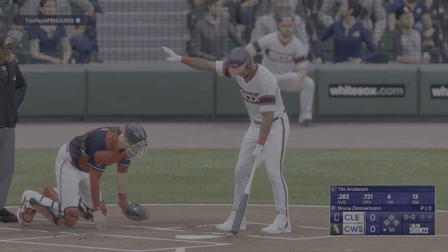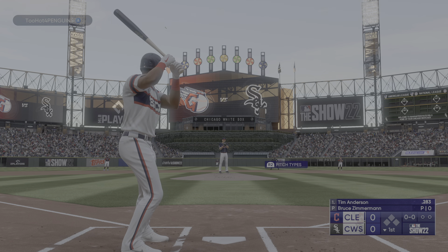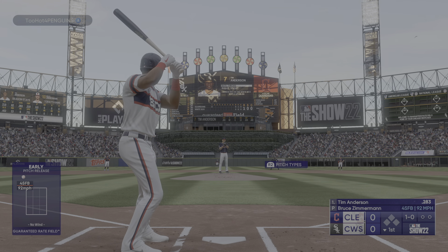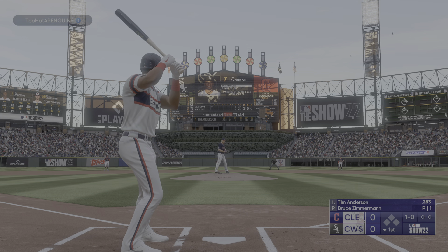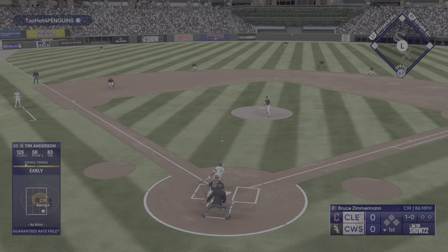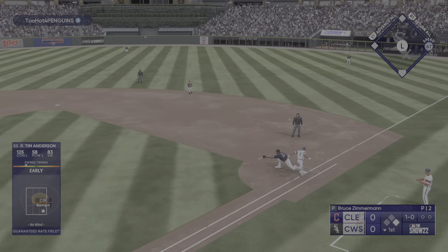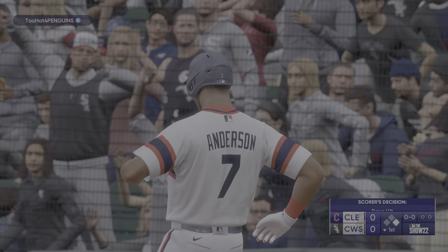Bottom of the first. Here's the shortstop at the plate, Tim Anderson, leading off for the White Sox. The pitch — strike one. The 1-0. This ball's chopped to the ground, on the run, sends it over to first — he is safe.